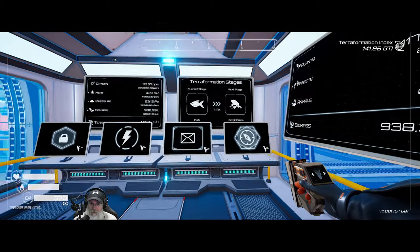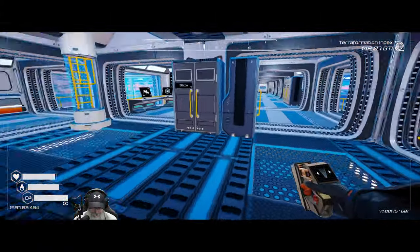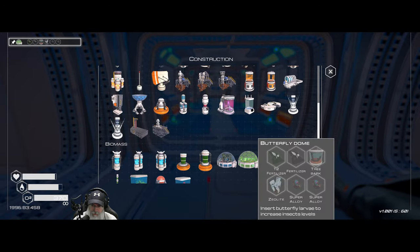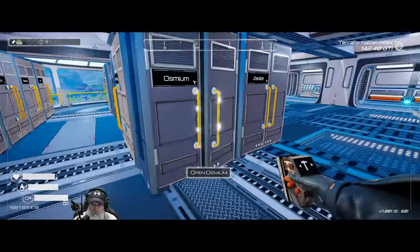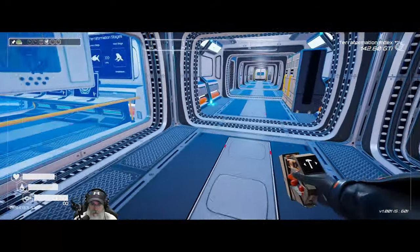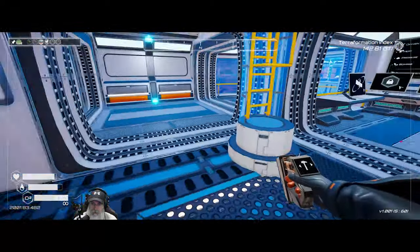Welcome back everybody to the Planter Crafter. I'm the Bearded OG, and in this episode we're going to make ourselves a butterfly dome and an aquarium. So let's start with the butterfly dome - we'll pin that. We need a zeolite, two supers, a tree bark, and both the T1 and T2 fertilizer to make it.